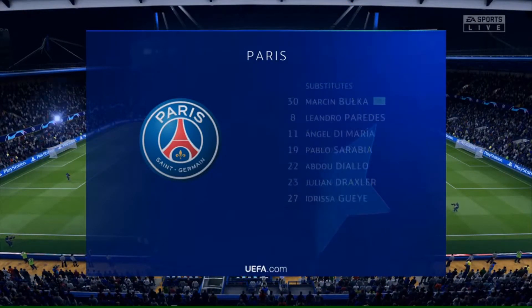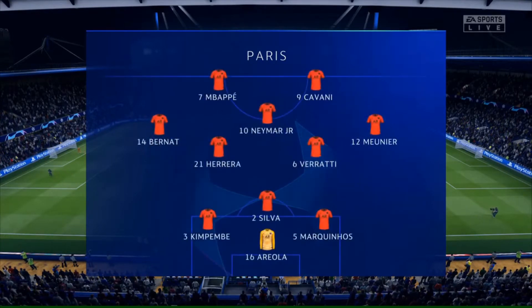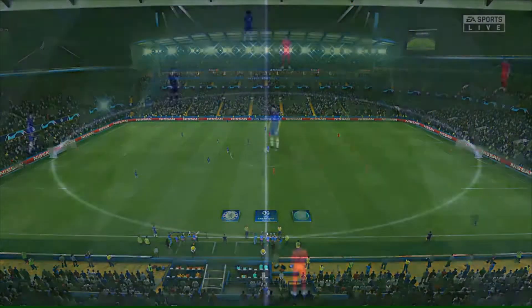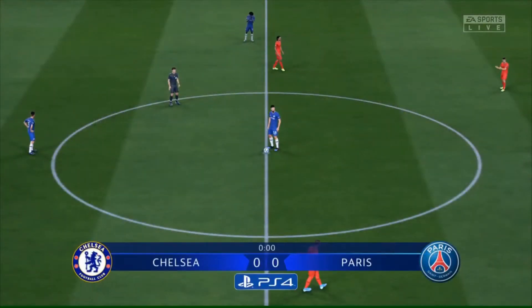The PSG team looks like this: Alphonse Areola starts in goal, Thiago Silva plays alongside Marquinhos in central defence. Marco Verratti starts alongside Ander Herrera in the engine room, and up front Kylian Mbappe plays alongside Edinson Cavani.